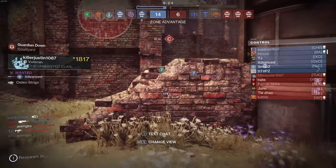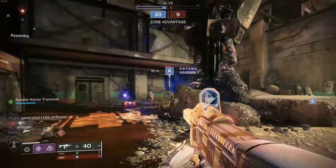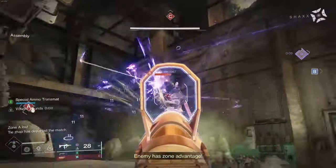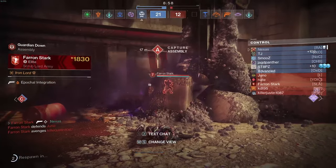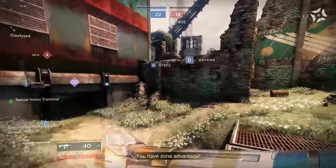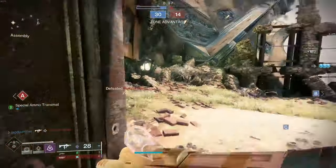Striga has the same RPM as Recluse, and it has auto-aim, so if I miss a shot I'm dead — that's the fun part about playing against Striga. But I will say the Recluse feels beautiful still. We might get a Master of Arms proc and get a kill chain going. There's massive arms kicking in — it's a 15% buff now, not as broken as it used to be. The difference between 15% and 20% really matters at 900 RPM.